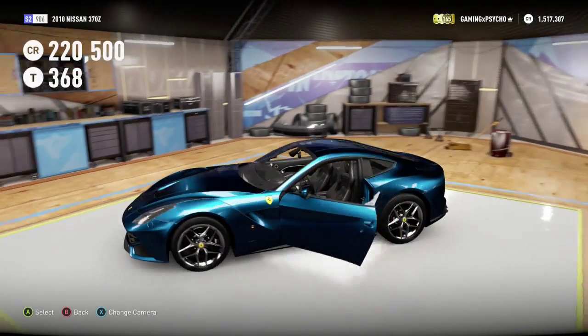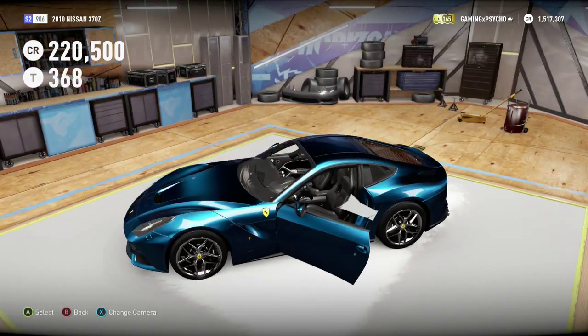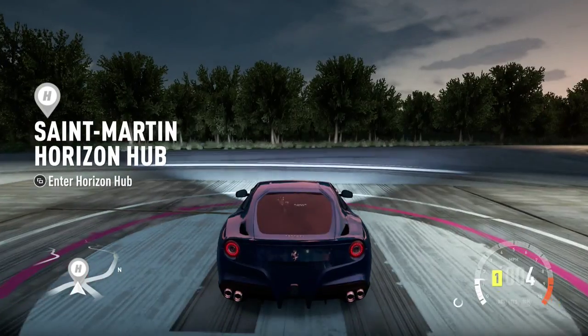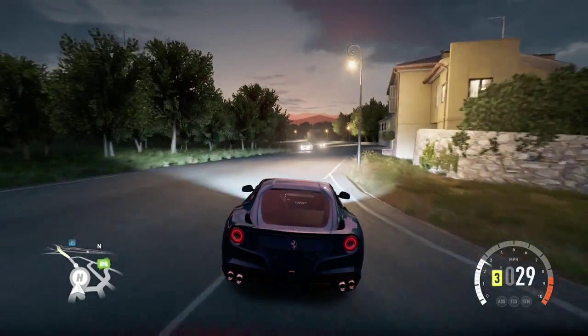Let's see what the interior looks like. Yeah, that's a nice-looking interior from just what we can see here. I still wish it was sort of like how they did it in Forza 4, where there was the Auto Vista. I'm sure they had it in Forza 5 still, but I just haven't played the game — only the demo. Anyway, let's go ahead and see what this 730 horsepower V12 can give us.